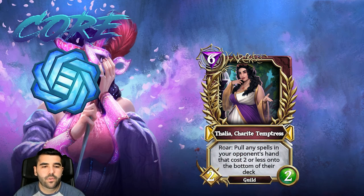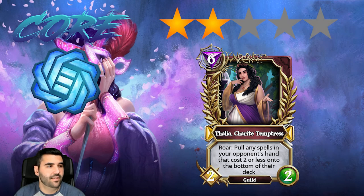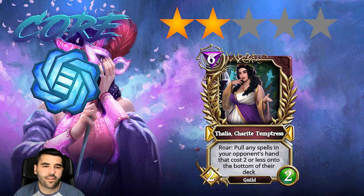Then we have Thalia Chariot Temperus, which pulls any spells in your opponent's hand that cost two or less into the bottom of their deck. I think this card is terrible — it definitely goes in the two star category. Even if it were a six-six it would still be bad — two stars.